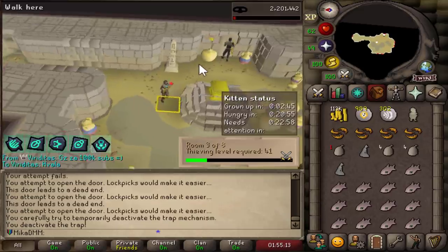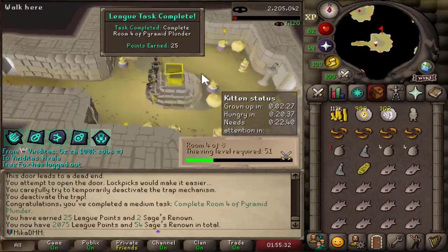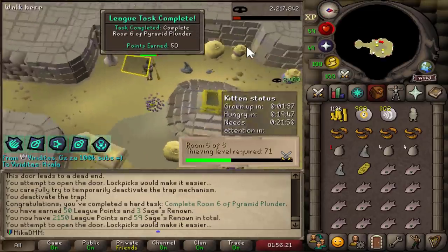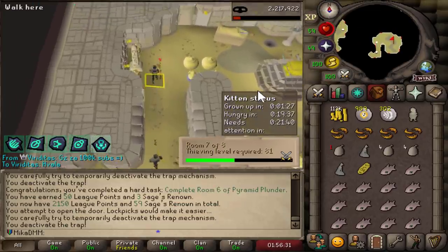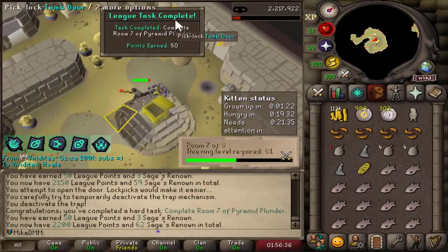Look how many — this is so OP! And another one — oh, this is so satisfying. Look at this — another one, here is beautiful. That one is a medium one as well. Absolutely phenomenal. The amount of points I can now spend on my future tasks is amazing.